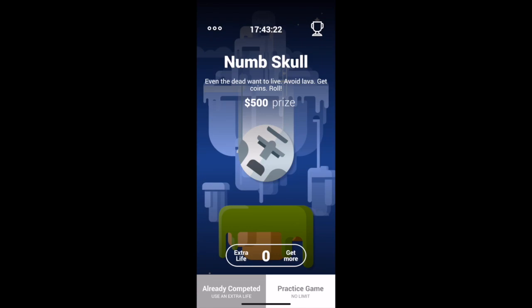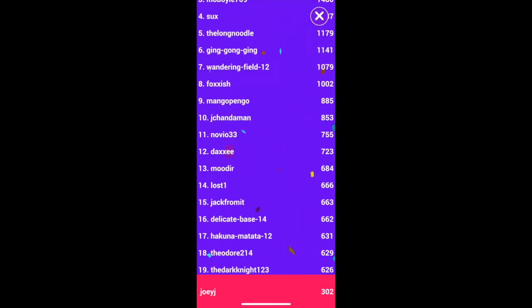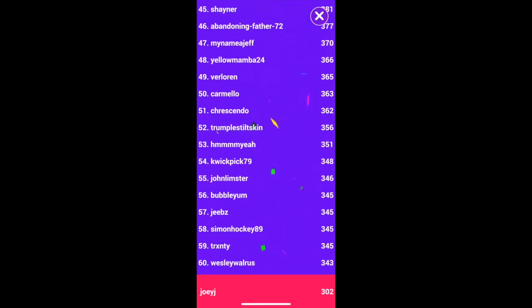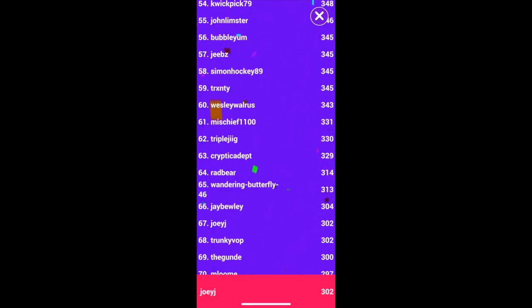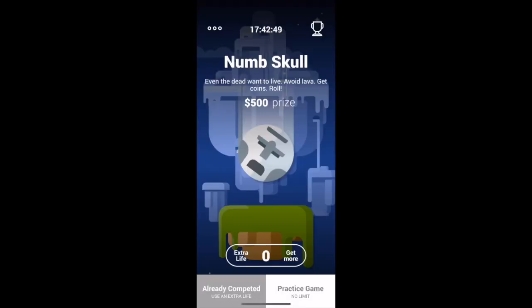You're going to want to practice a bunch of times and then do your official run. I did mine and got 302, which is actually pretty good — I'm 67th on the leaderboard right now. You only get one official run, so you want to make sure you're good at the game before you play. Unless you have an extra life — use my code JoeyJ when you first sign up and you'll get an extra life.